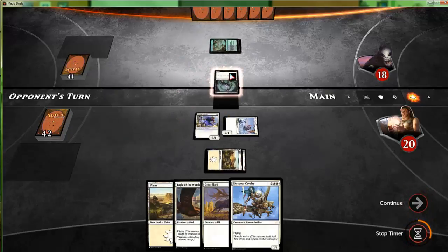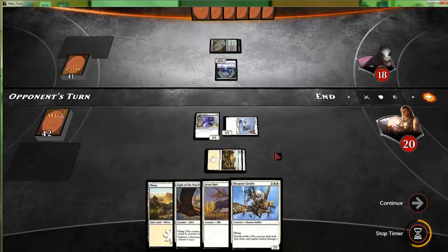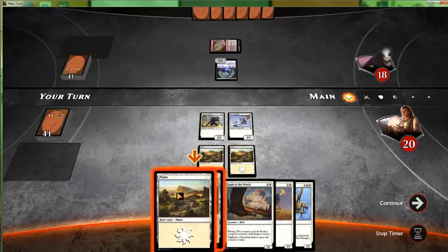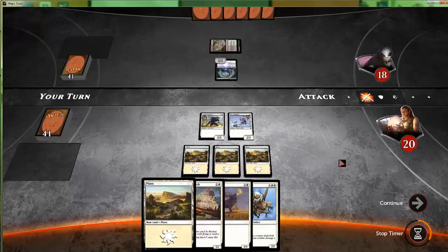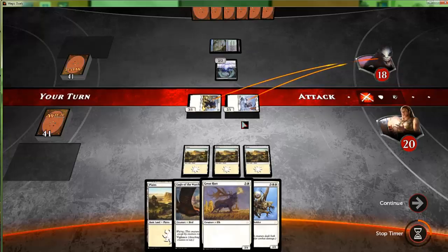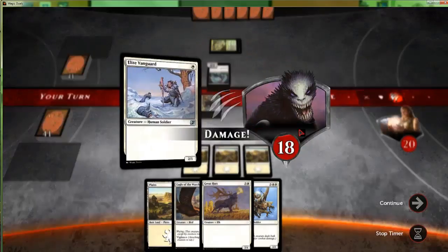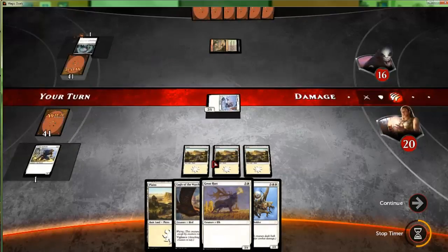Wherever a creature dies, tap that guy. We're certainly not going to play the quest every time we have the ability to skip through — we will. We'll attack first, get in there for some damage, get him to 16. Second main phase.